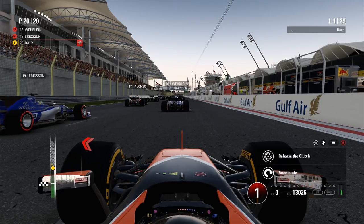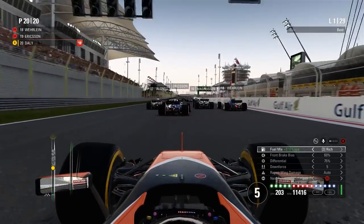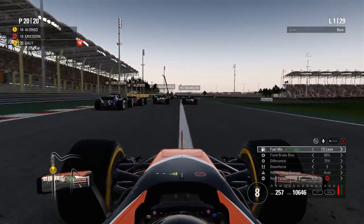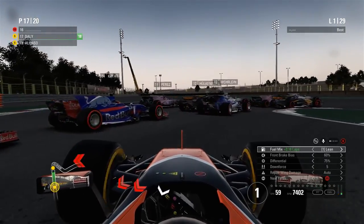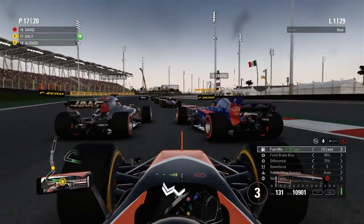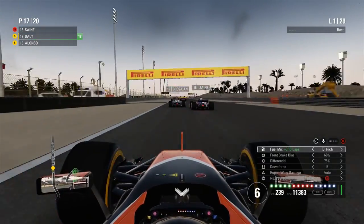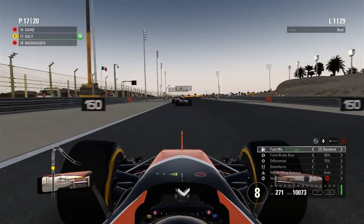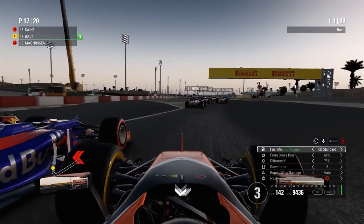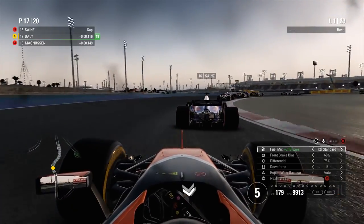Five red lights and away we go for the Bahrain Grand Prix. Not a great start — it looks like everyone around us is on the softer compound tyre, so making positions early here is going to be quite tough given the lack of pace we might have. Up the inside, everyone going quite cautiously into Turn 1 and we take full advantage into P17. Grosjean gets very feisty with Carlos Sainz, squeezes him out and takes that position off the Toro Rosso driver. Carlos Sainz is a little cautious, not running into the back of Grosjean, and he holds on to 16th.